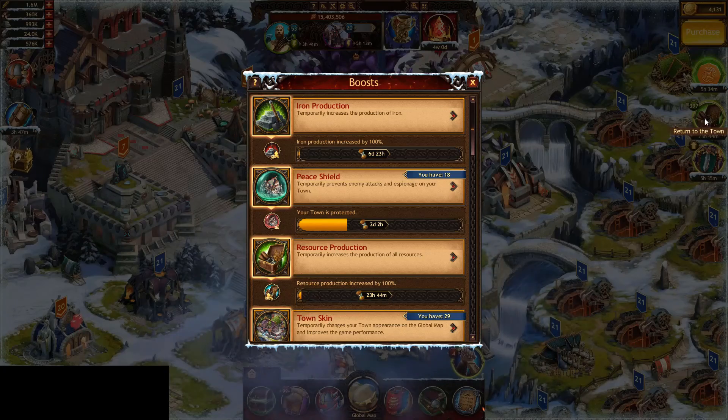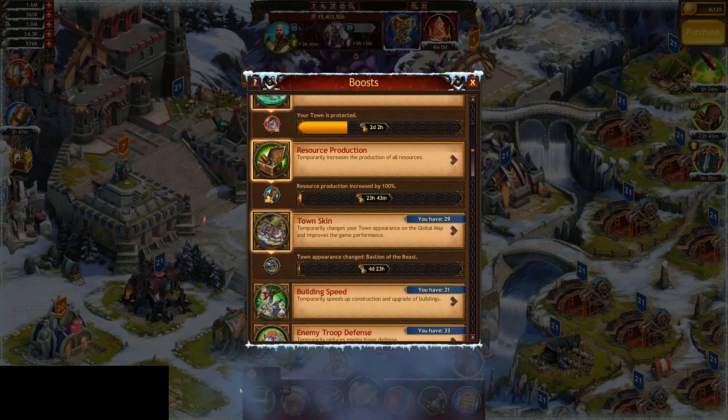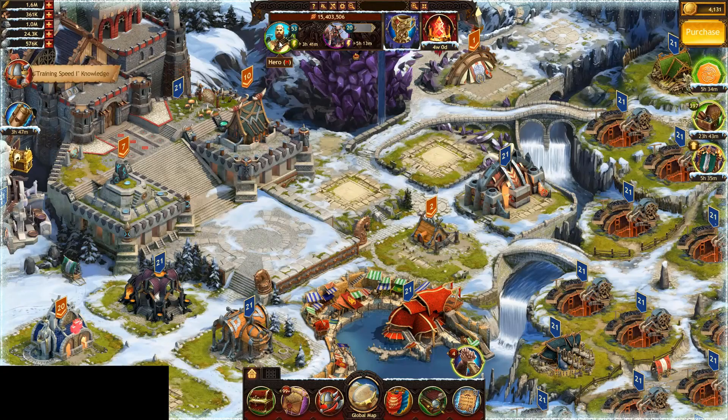On top of that, you want to make sure you have the 100% iron production and resource production going, a good town skin if you can, and lastly your hero set up properly. If you can get gear for whatever hyperfarming you're doing that's great, and your shaman to whatever level is appropriate.